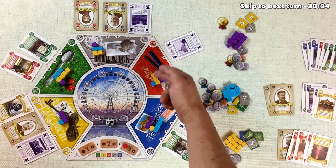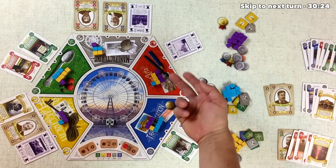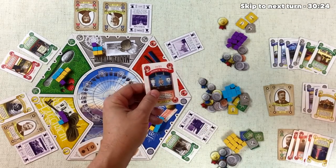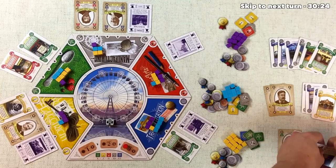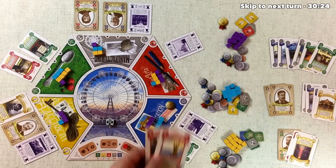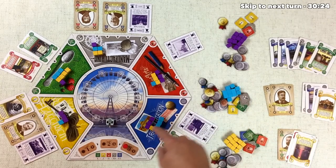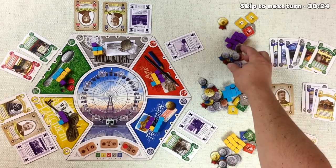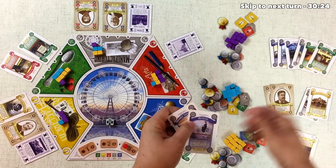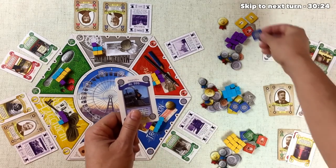We now score red — there's a tie between us and gold, so each of us gets a two-point ribbon and can approve up to two red exhibits. We only have one red card so we discard it for one approved exhibit. Gold has three red cards but can only discard two for two approved exhibits. In the blue zone, blue wins it getting four victory points. We're in second, getting two victory points. Blue can approve up to three blue cards and has two, so they discard both for two approval tokens. We discard one of our blue cards for one approved token.